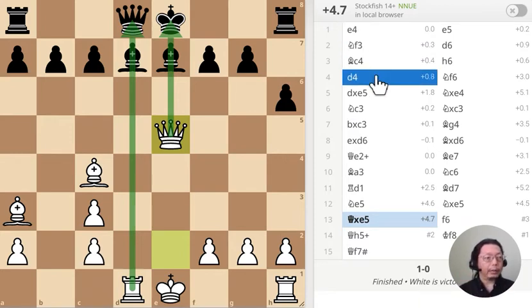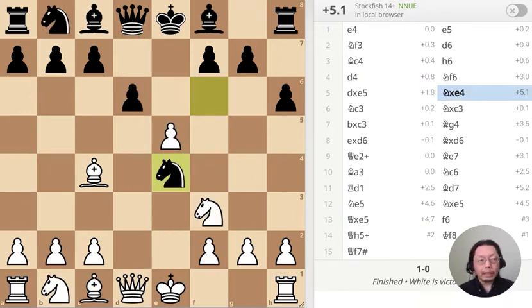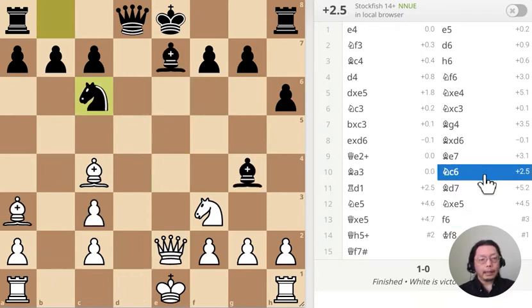I have three puzzles today. This is the first one — the knight has just moved to e4. What should I do? Next, the knight has just moved to c6. What should I do?